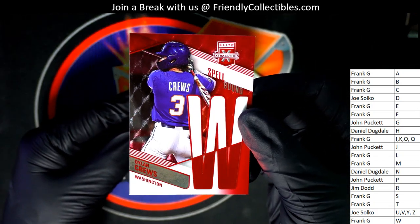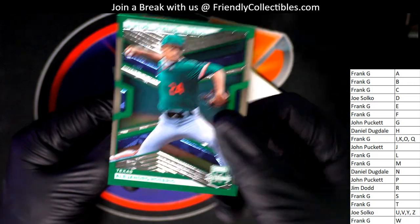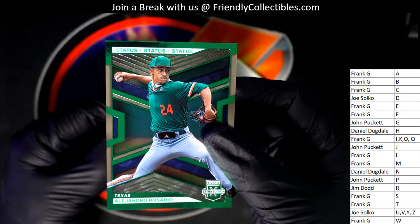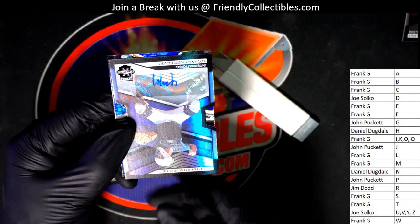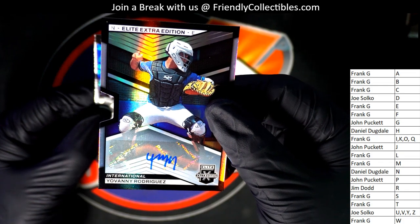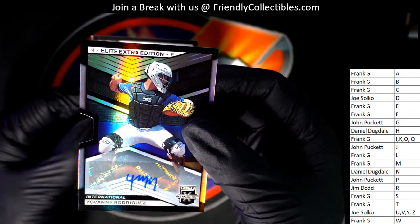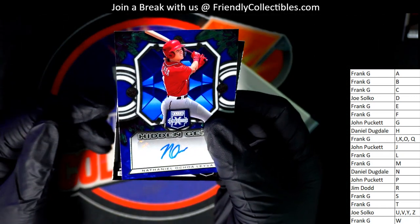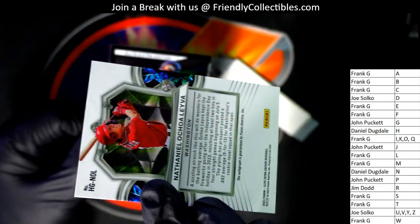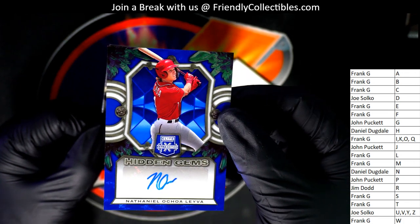Dylan Cruz - there he is! Spellbound Dylan Cruz. Here's one for Jim, numbered to 499 - Jim, Texas Rangers guy. And an autograph die cut - another one for Jim, 399, it's number 399. So many autographs, lots of hits. This one is for Frank - it's a Hidden Gems.